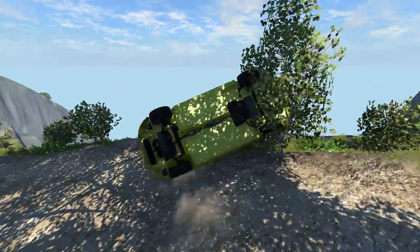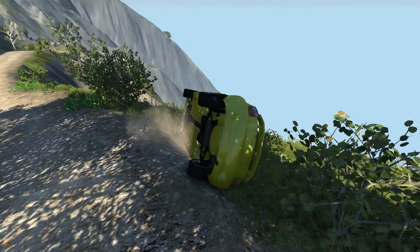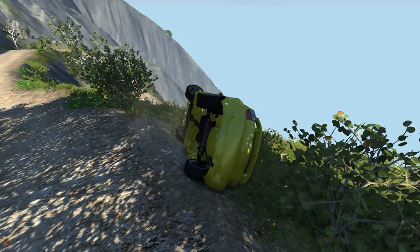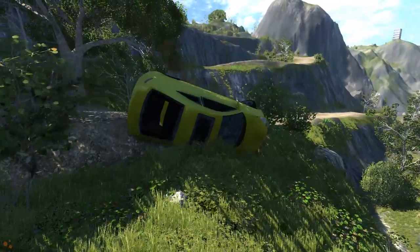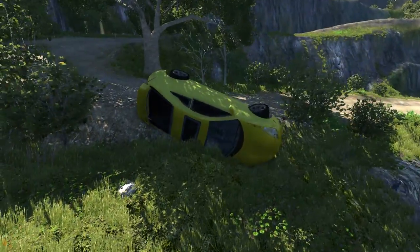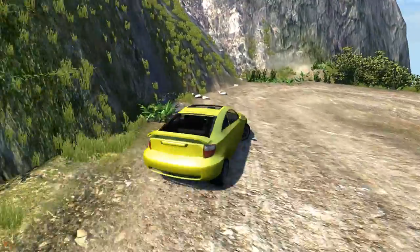Then a corner later we did roll it. I wasn't expecting to see that from the Celica — it's a sports car, so not a particularly high centre of mass. You just have to give the apex of the corner a little bit more space, as you can see it is a very steep corner with a large gradient change.